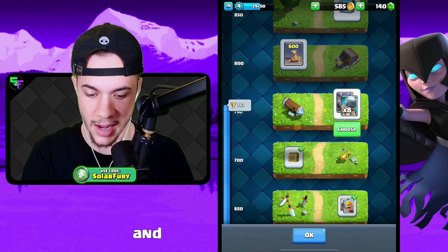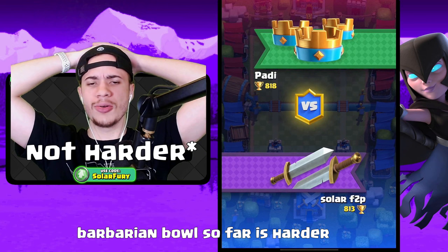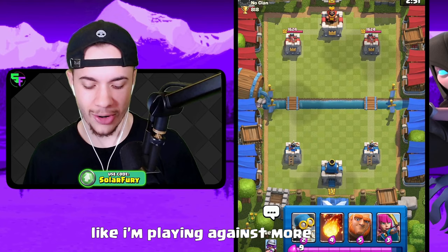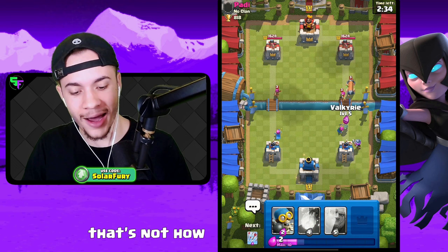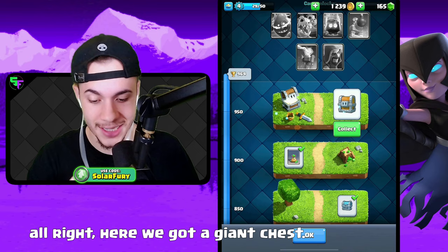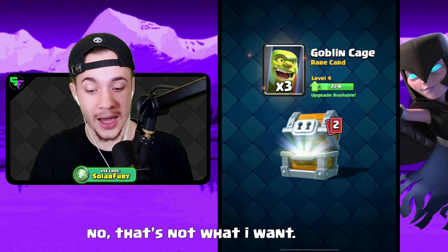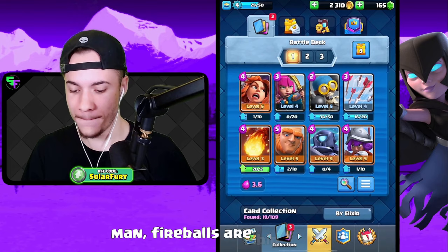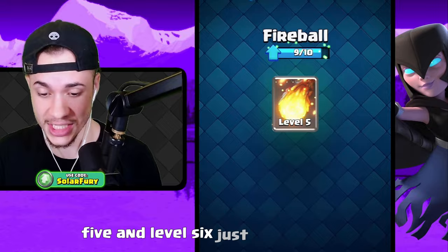We got more stuff literally the next battle — Mega Minion or Battle Ram. I'll take Mega Minion; he's a cooler card. Barbarian Bowl so far is harder than Bone Pit — I feel like I'm playing against more bots, and the people I am playing against are just terrible. We got a giant chest and I'm looking for fireballs. Fireballs are big money — it's been at level three for way too long. We're going to upgrade that to level four, then level five and level six, just like that.